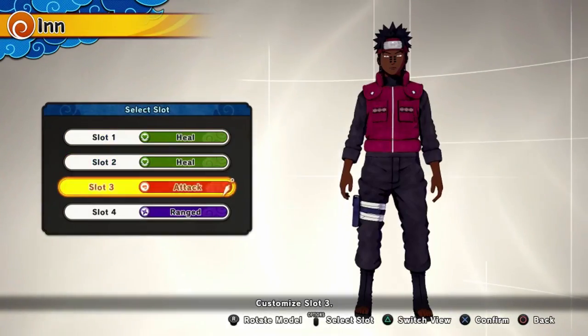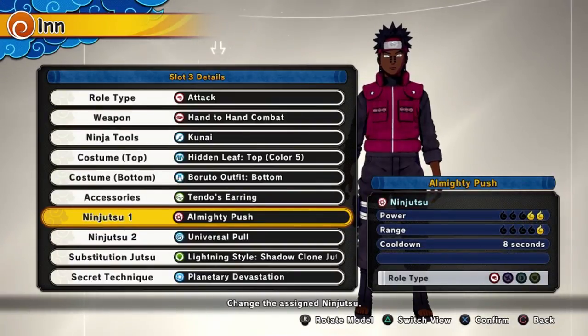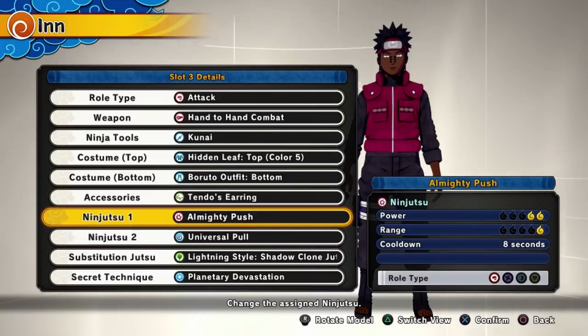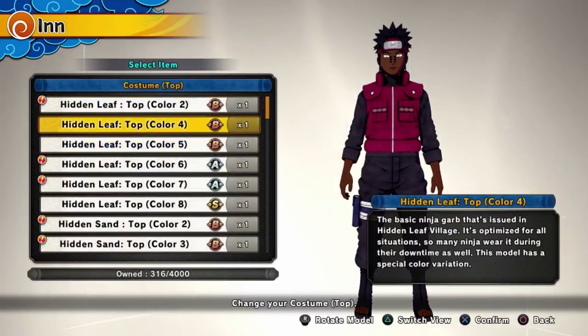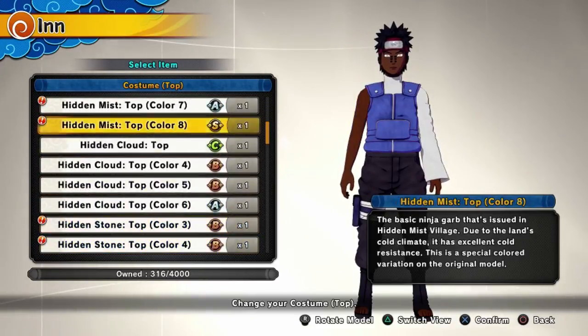Looking at the cooldowns: the cooldown for Almighty Push is 8 seconds, and Universal Pull is 16 seconds. Universal Pull isn't going to be your main thing — it's Almighty Push — which is why it's on that shorter 8-second cooldown. Now let's go look at Kabuto's t-shirt for comparison.